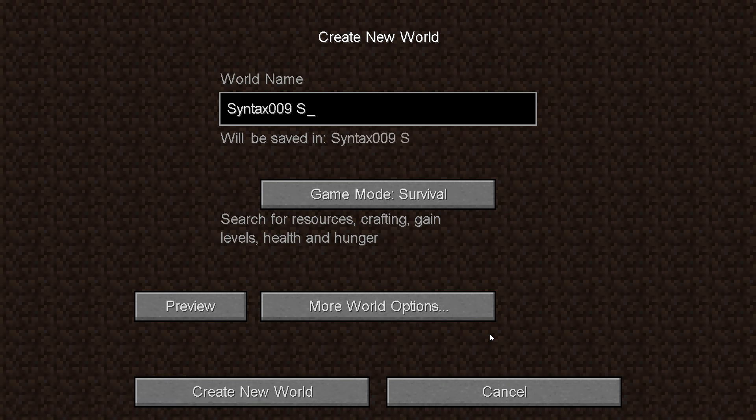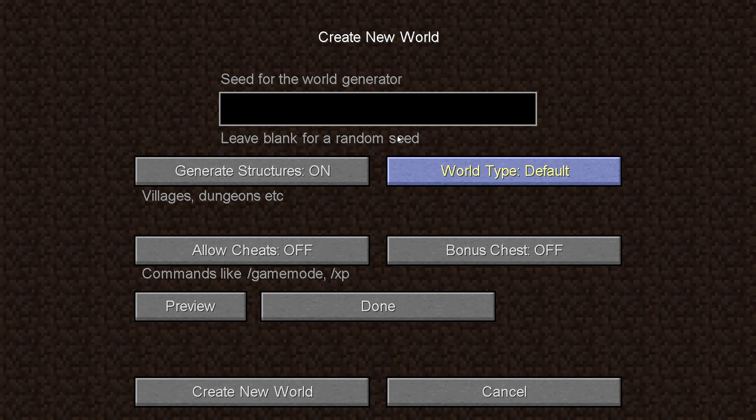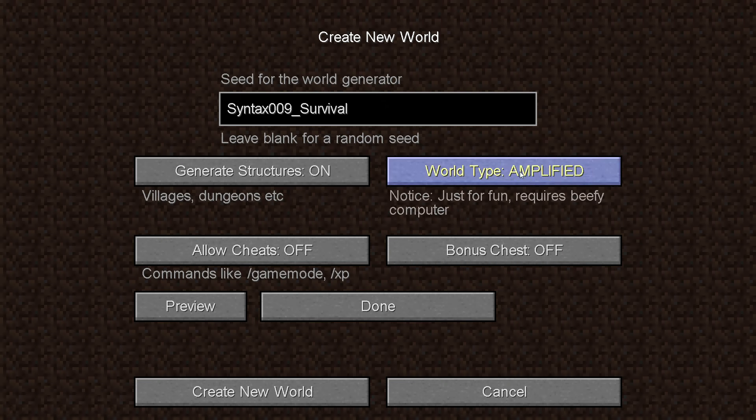Syntax 009 Survival Series, and we're going to make sure game mode is survival. We'll set the world type to realistic, and then we're going to preview and generate some chunks for our world. It's going to take a little bit of time, so we'll come back once we generate a whole bunch of land.